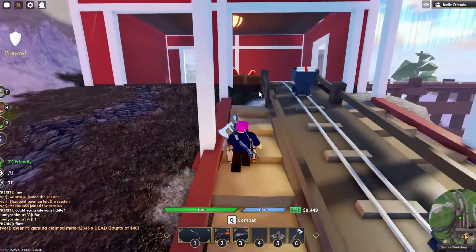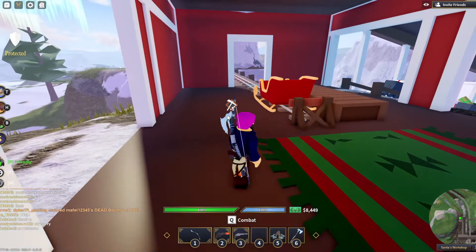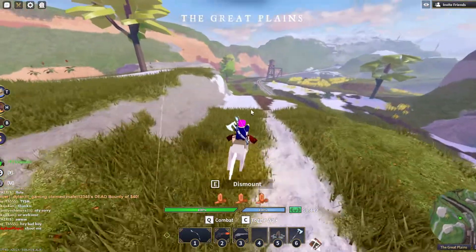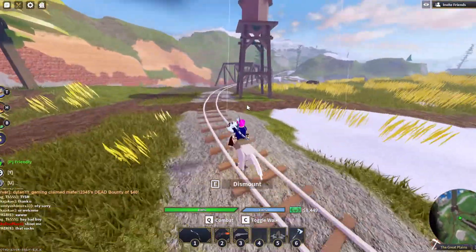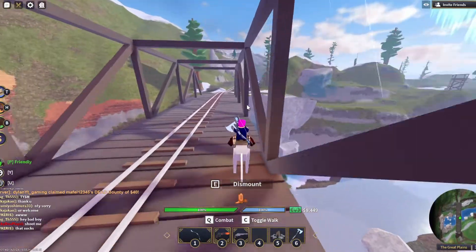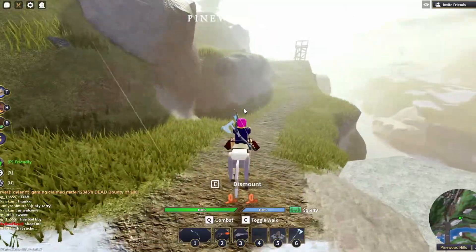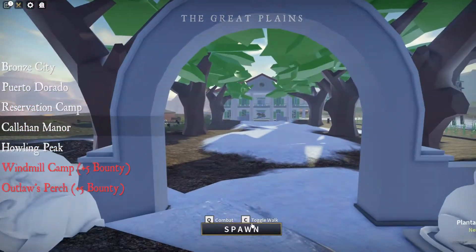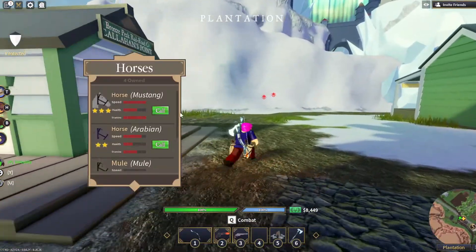The next thing is the Krampus's Keep. If you head over to Outlaws Perch — one thing they changed is the spawn time there now has a five-minute cooldown, so 270 or 300 seconds before you can spawn there again. Since the Krampus boss is actually there, what I recommend is going to Callahan Manor instead, because you can see the giant castle right there.